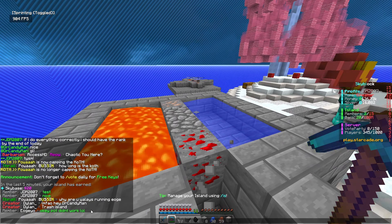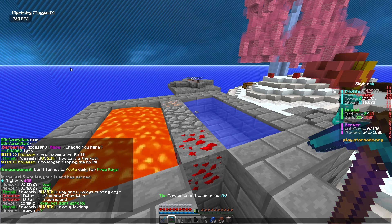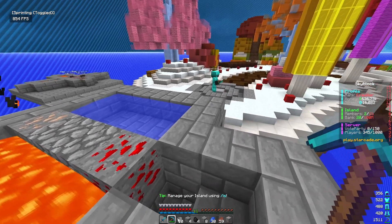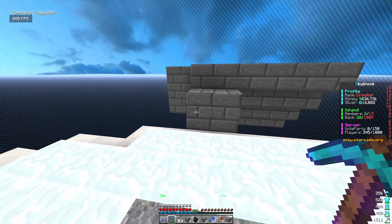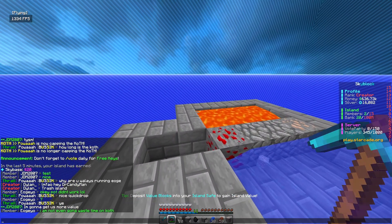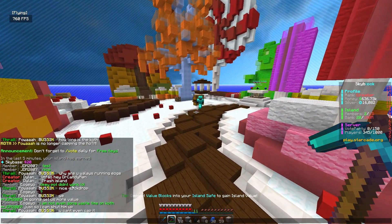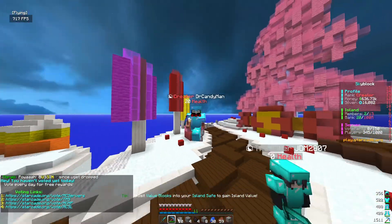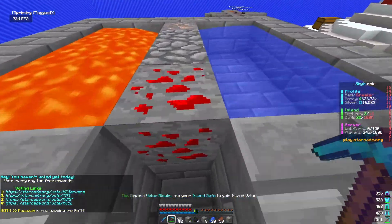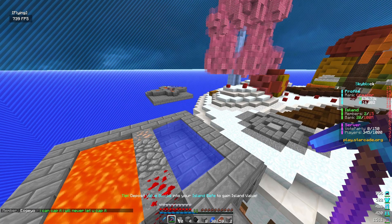I'm just sitting here mining cobblestone when Dylan says in general chat, 'lmfao hey Dr. Candy, trash island.' Let me call this dude on Discord. He's talking trash in chat, and apparently one of his members is grinding and saying he's going to get them to island top today all by himself.